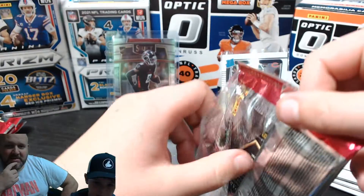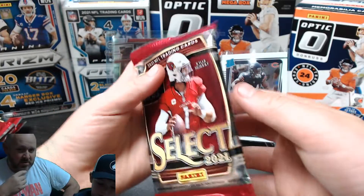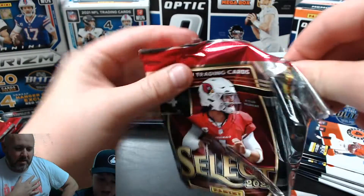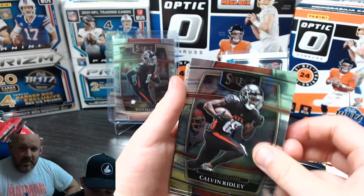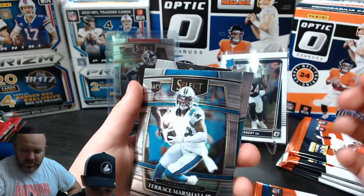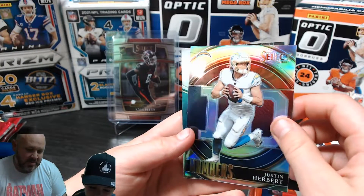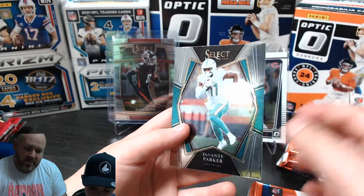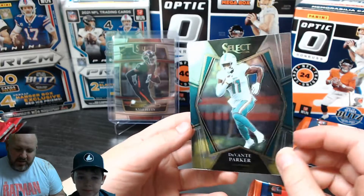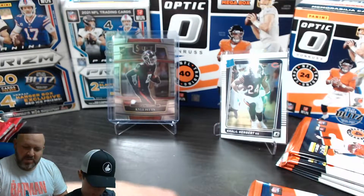Tate opens his second Select pack - don't let me see the back because the best card is usually there. Like in Pokemon you have to do that funny switching thing. We have Kelvin Ridley, then Terrace Marshall Jr., and then - whoa - a silver of Justin Herbert, the guy on the box. Then Davante Parker. Tate's Kyle Pitts is still his best card.